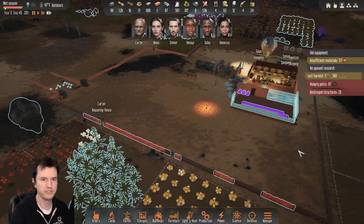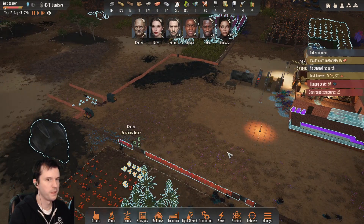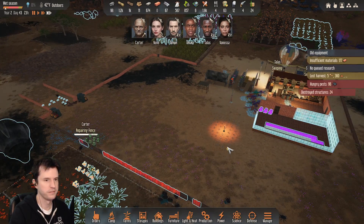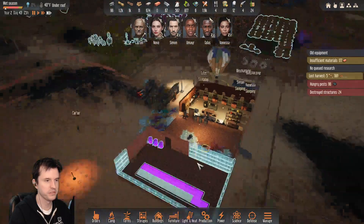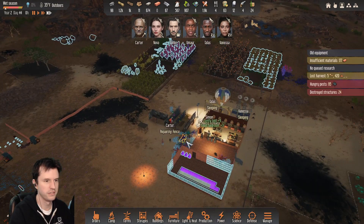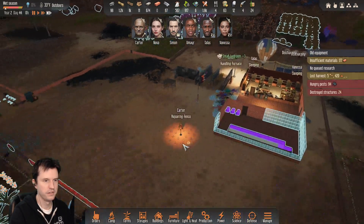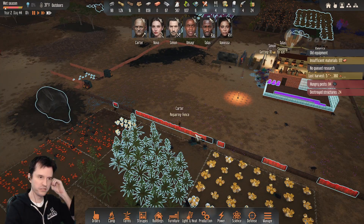Vanessa reached combat five. The creatures are really close but they're just eating the corpses, which doesn't really bother me. If that's it I'll just leave them. I don't know what triggered them to go for the wall.